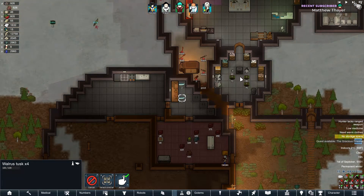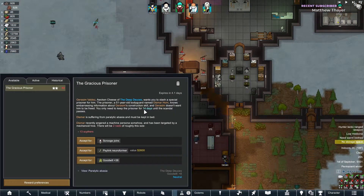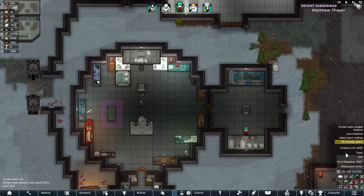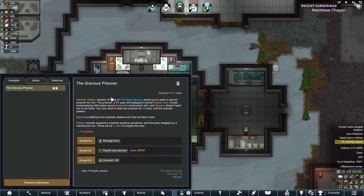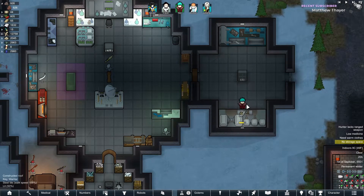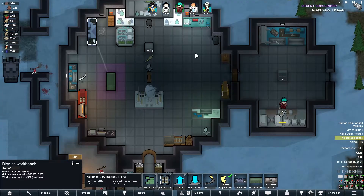We have nowhere for a gracious prisoner. Okay, silent noroformer. I want you to stash a special presenter for this prisoner — 51-year-old bodyguard who knows embarrassing information, 14 days. So how long until that quest goes up? We're going to take that. It requires 4.1 days, so we're going to need as much time as possible to get everyone up to snuff.